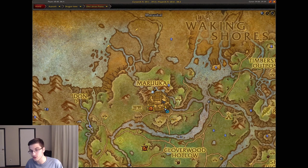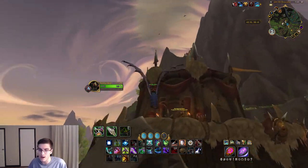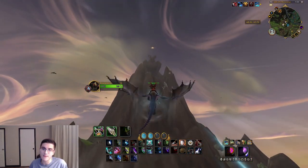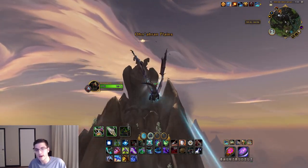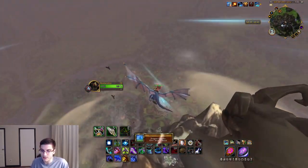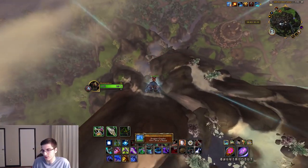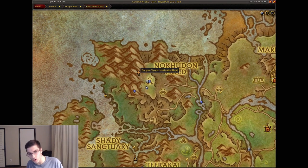I consider this the main building of the Ohn'ahran Plains — head over to Marukai, which is the reputation vendor area. You're going to have a giant mountain with a giant bird statue; fly up there and pick that one up. This is a really cool looking area. Head over to Nokhudon Hold next.